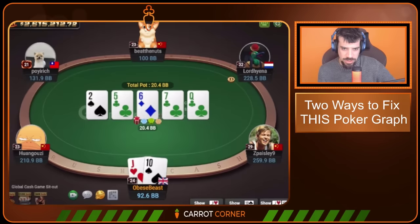Villain eventually folds and we pick up a really nice pot. This is the kind of pot that red line sufferers — people with a ball and chain of a red line dragging down their results — just aren't capitalizing on often enough. Note the sizing, note the timing tell, note the reading of the board and the opponent's range, and the execution of this really cool bluff.